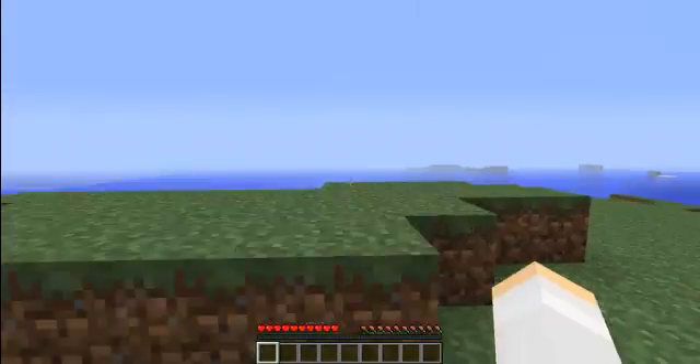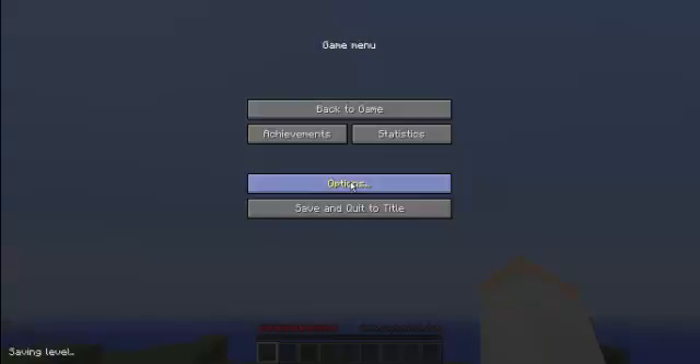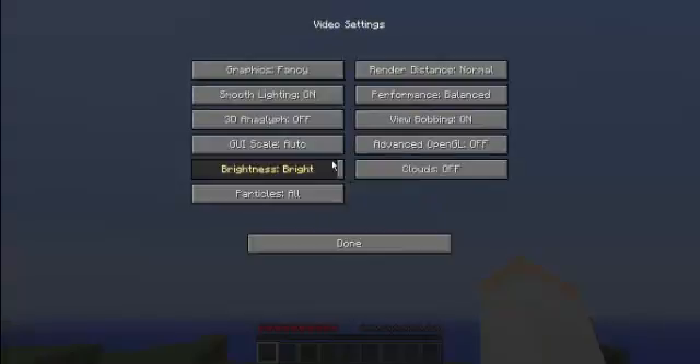Here are your normal Minecraft video settings. You're going to want to turn graphics to Fast, smooth lighting Off, 3D anaglyph Off, GUI scale Auto, brightness all the way up, and particles to All. Render distance —